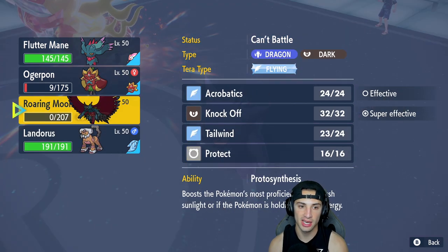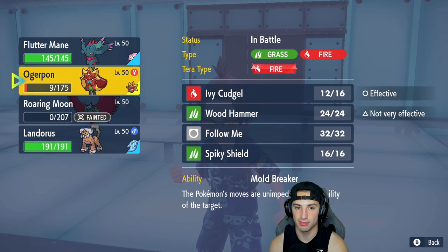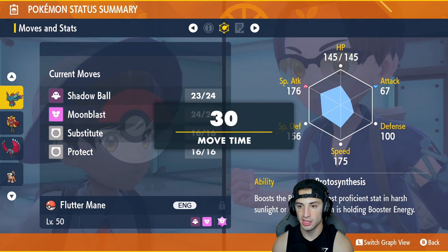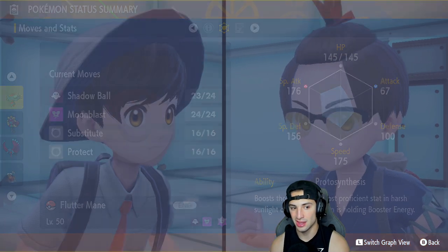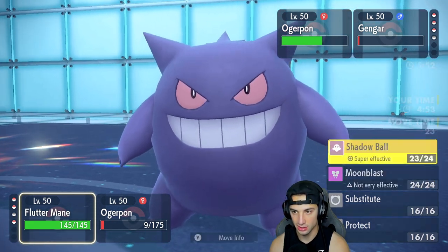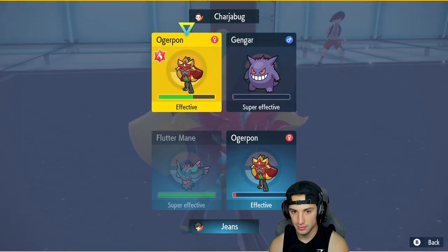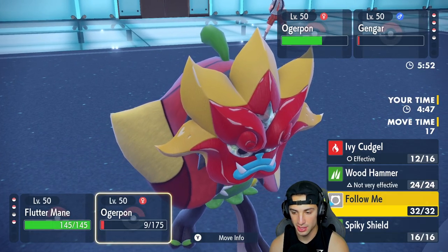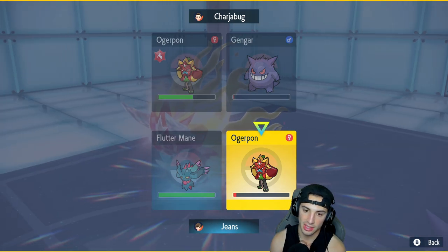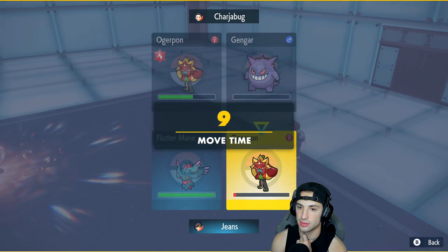Tailwind's gone. I really like our Landorus as the back-end Pokemon — just Earthquake — and that's why I didn't want to go into it right away. I didn't want to Earthquake and just start killing my Pokemon while they protect. So saving Landorus as back-in is perfect. I just want to check Flutter Mane's speed real quick — it's 175. I think Choice Scarf might outspeed it, which is kind of ugly. From here I'm just going to Follow Me.